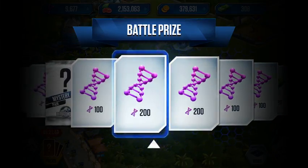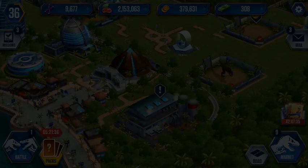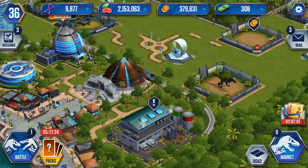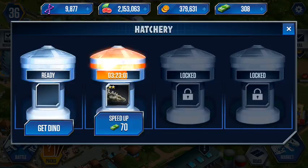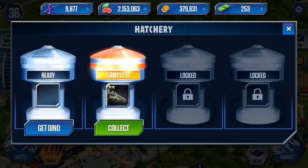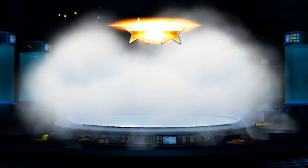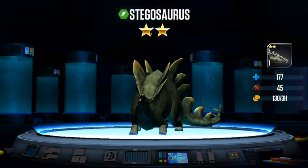Oh, 200 DNA — he's helpful for that Mosasaur! Let's collect. So this is what I won in the last carnivore battle, so I'm gonna speed this up, collect, and sell this guy. Stegosaurus is a pretty derpy dinosaur.